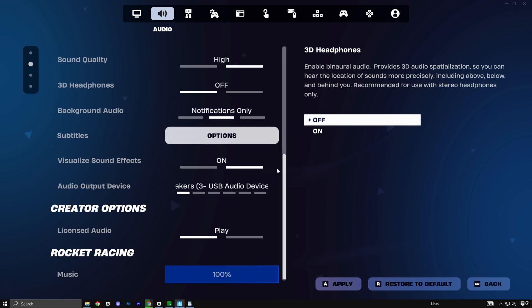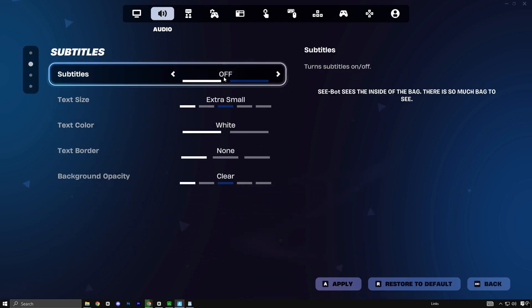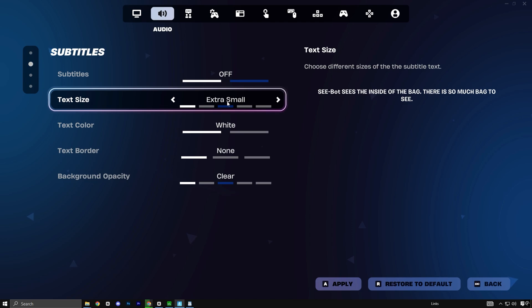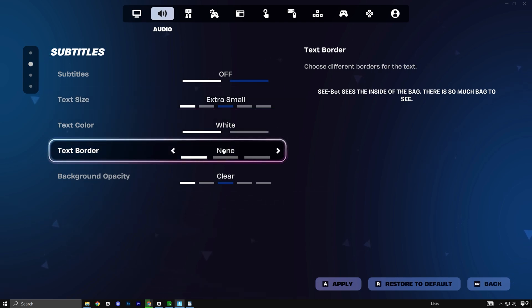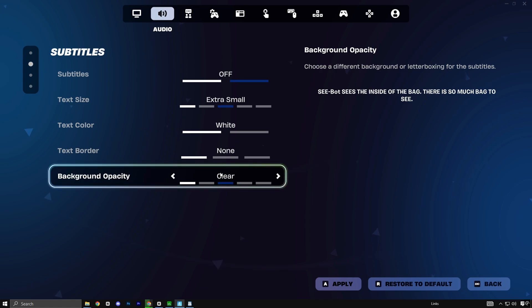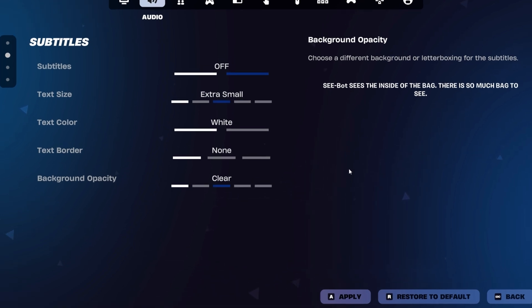Next, head over to the Audio settings and scroll down to the Subtitles section. Even though it might seem unrelated, tweaking these settings can have a small but positive impact on performance. Set Subtitles to Off, change the Text Size to Extra Small, set Text Color to White, Text Border to None, and Background Opacity to Clear. This is a subtle optimization trick used by pro players, and while the FPS gain is minor, it can still make a difference on lower-end hardware. Once you've applied all these changes, don't forget to hit Apply, then close the game to lock in the new settings.